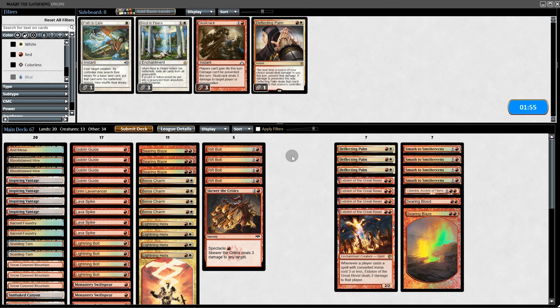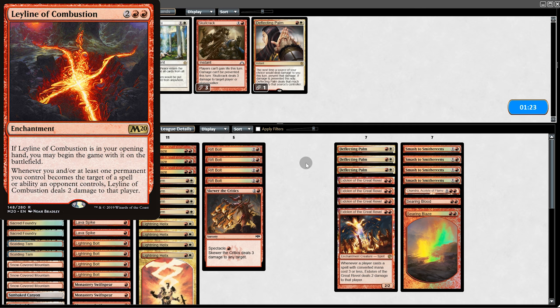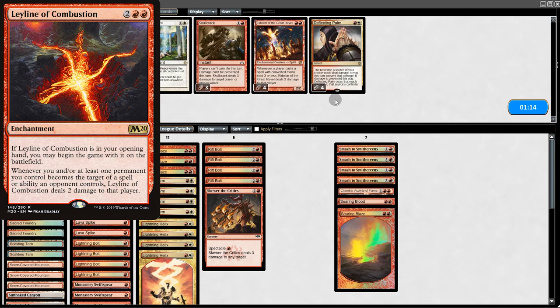Going into game 2, we dump the Eidolons for Deflecting Palms. Eidolons are good against them, but recently Mono Red Prison has been running Leyline of Combustion — every time we target them or a permanent they control, we take 2 damage. With Eidolon out, that's really bad for us.